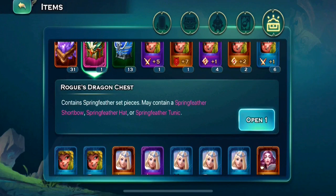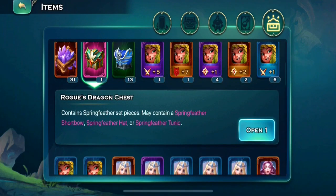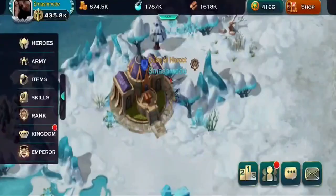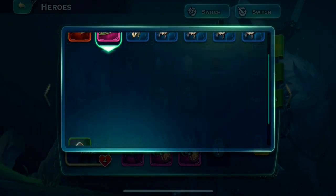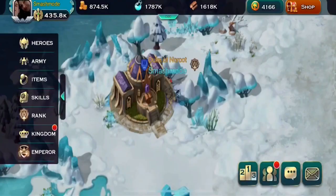We're gonna do a quick checklist of what I think we need to be ready for PvP. First I want to open this — I got lucky on my last dragon attack. I believe that's the helmet. Let's see if that's a lot better than Fenris's current helmet. Oh heck yes, that is way better. When we finish that set we get 50 critical hit damage.